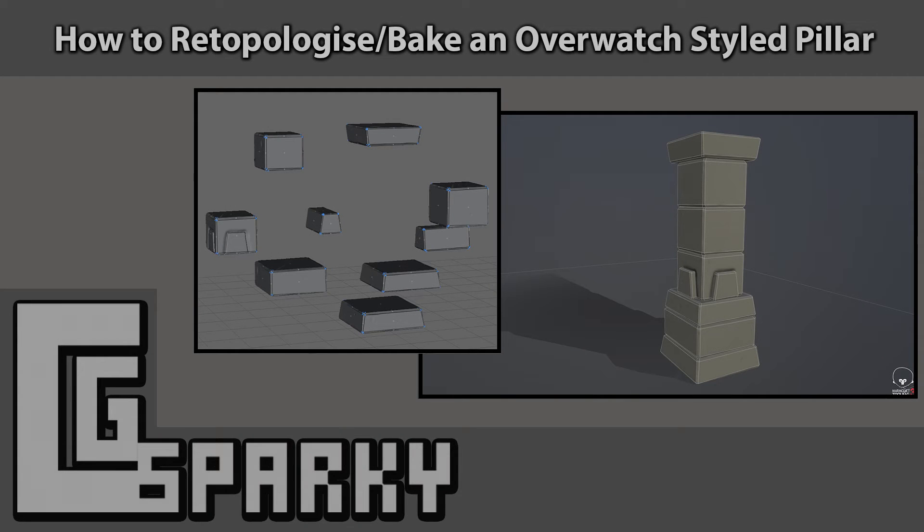Hello guys and welcome back to another CG Sparky tutorial. Today we're going to be going over retopology and baking for an Overwatch styled pillar. I'm going to be using TopoGun for my retopology, however any program you're comfortable using can be used, and I'll be using Substance Painter to do all the baking.